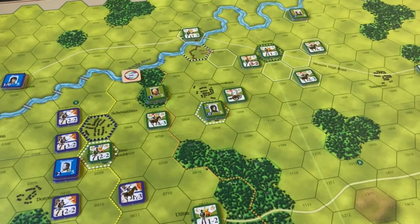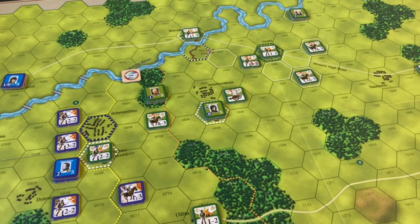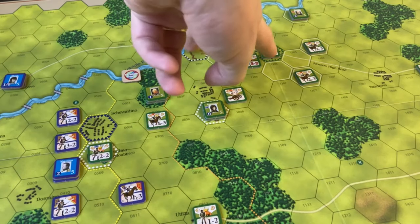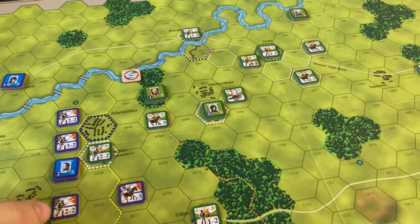Morale currently stands at French 7, Russians 10. Each side recovers morale at the end of the night — the French recover one, but the Russians recover two. The way the game balances that is if both the Great Redoubt and Gorky are occupied, the Russians lose not just the morale point for each of them but additional points as well, so their morale can plummet precipitously.